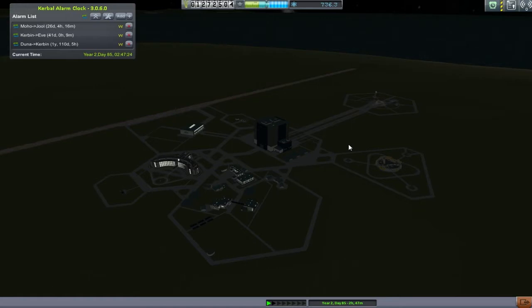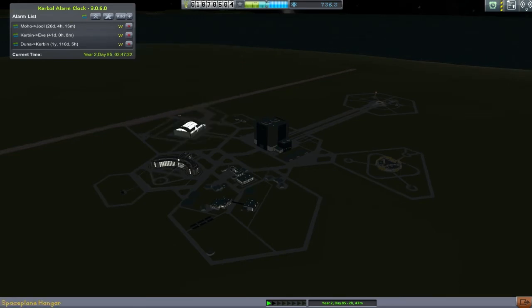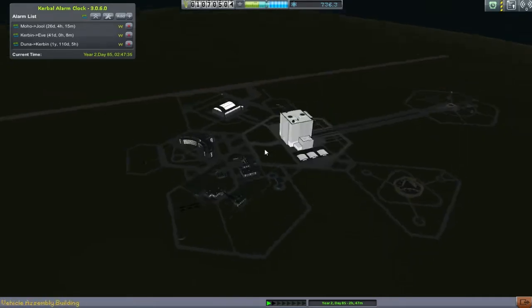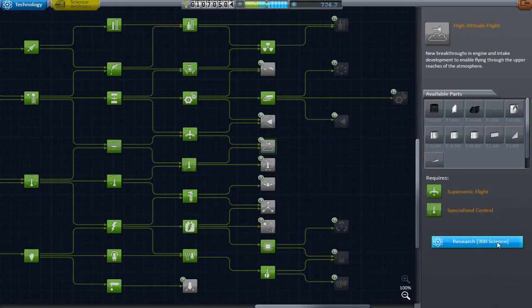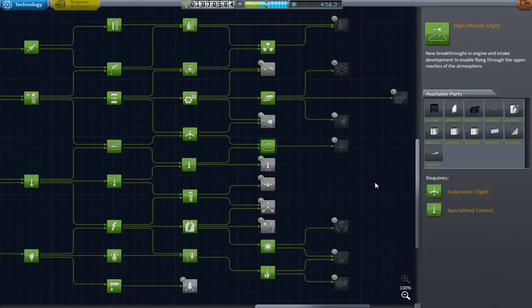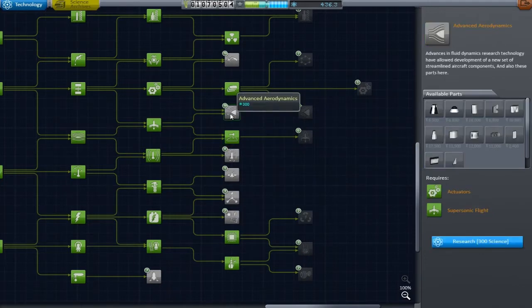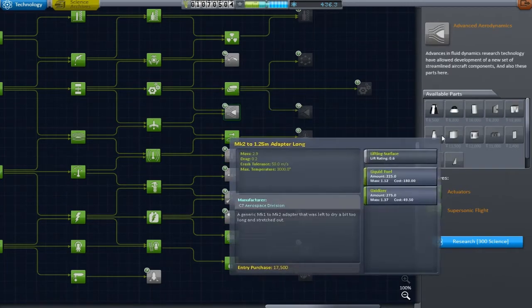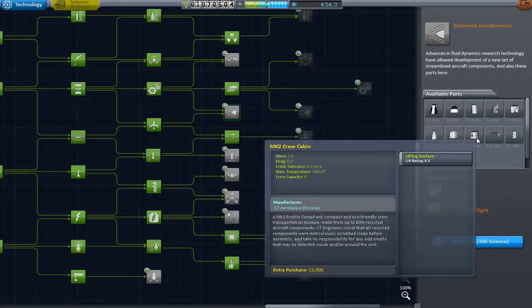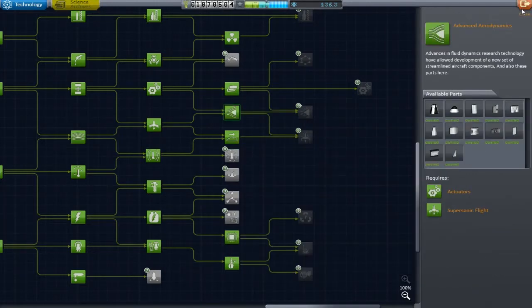Let's step outside. One of the first things I need to do is upgrade my space plane hangar - this is still the base unit, which is rubbish. I won't be able to build anything worthy of the name 'space plane' there. Of course it's going to cost us oodles of money. I also want some high-altitude jets - we don't have any at the moment. Let's also get some basic aerodynamic parts, because the more plane parts we have the better. We could do all sorts including the cargo bay, which is kind of my main thought process.